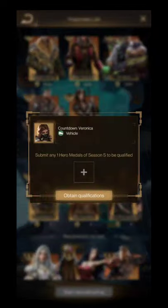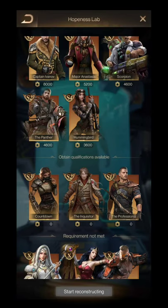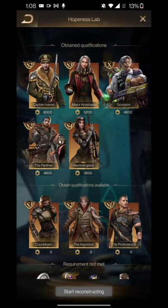After qualifying for enhancement, you have to give one more seasoned hero copy for enhancing the hero — just one copy per hero. Most probably you have a lot of useless seasoned heroes; you can split them and use them here for enhancing your heroes.